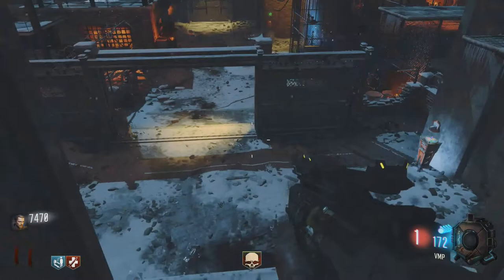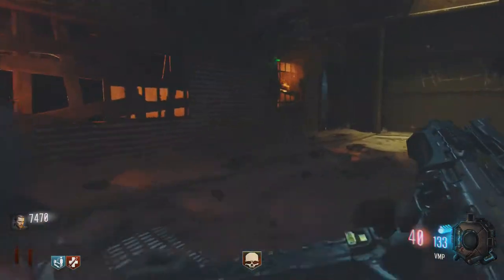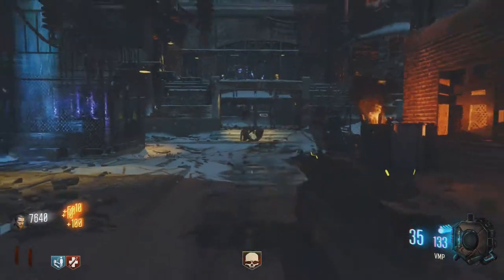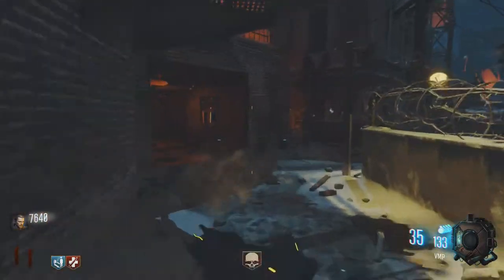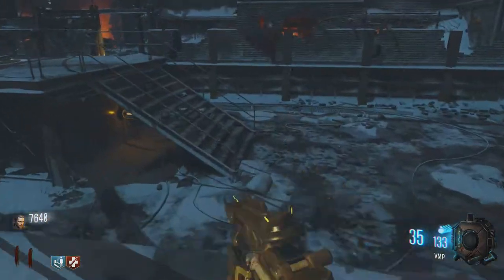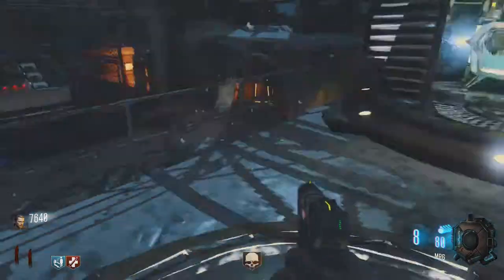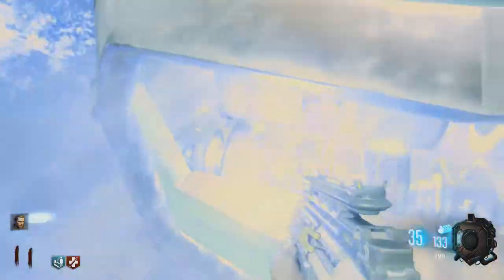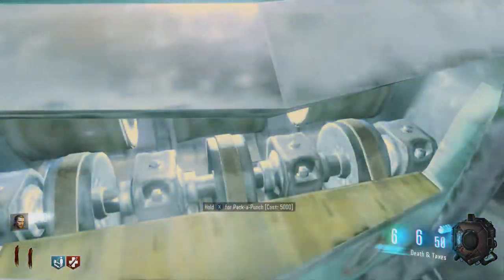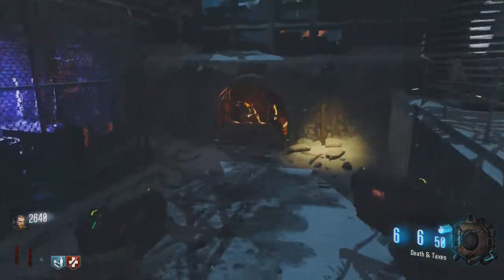I think we have enough points now — oh, we have insta-kill, I didn't even realize that! Once you have over 5,000, you'll be fine. I want to show you what the pistol does whenever you pack-a-punch it. It's called Death and Taxes — the two inevitables. It's kind of a play on words.